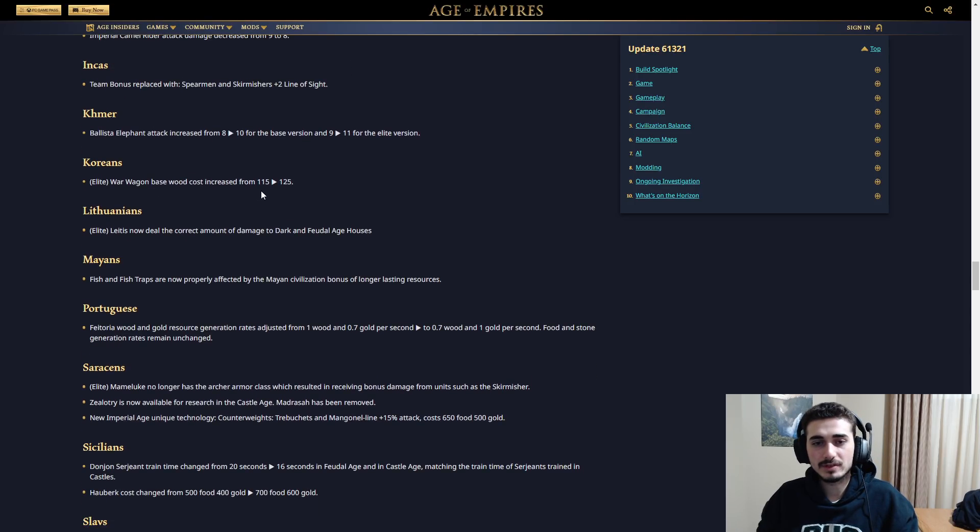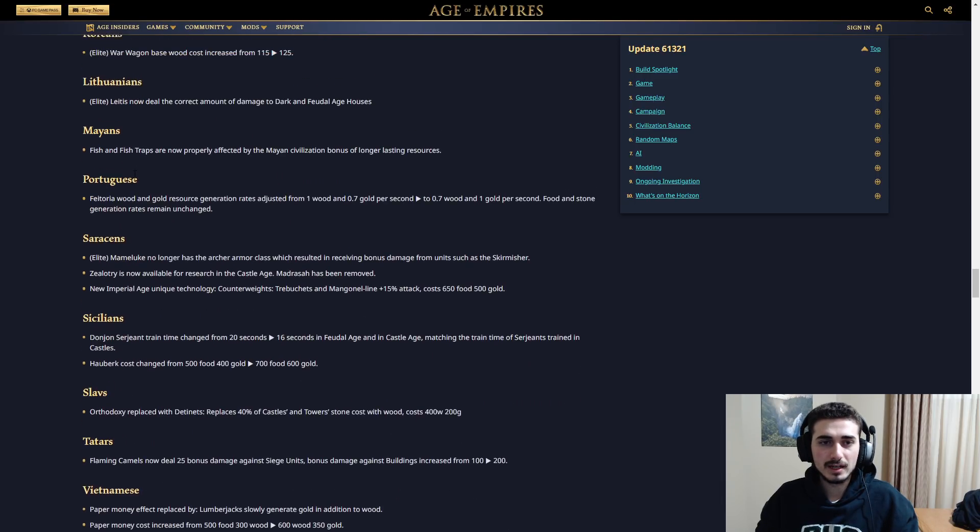Koreans: Elite War Wagon base wood cost increased from 115 to 125 — really good change, War Wagon is way too strong. Lithuanians: Elite Leitis now deal the correct amount of damage to Dark and Feudal Age houses. Malay: fish and fish traps are now properly affected by the Malay civilization bonus of longer lasting resources — that's actually really good for water maps if they weren't doing that before.